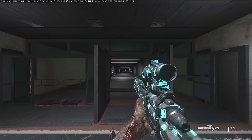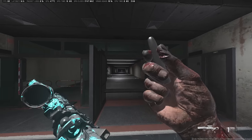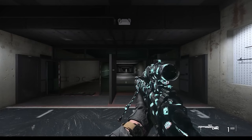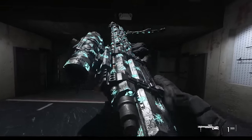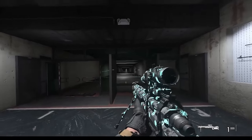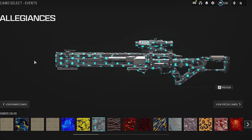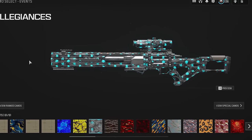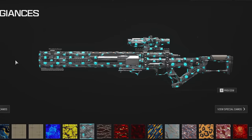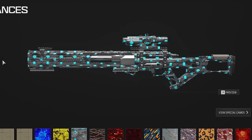The next camo will actually be animated — this is called the Allegiances camo. It has a bunch of different blue icons that are moving all around, as you can see in the footage. To unlock this, you have to complete all eight weekly challenges, very similar to the Rotten Inferno camo from Season 2. Start your weekly challenges early, because once the last week of Season 3 starts, you only have a one-week window to complete week 8 and any prior weeks you haven't finished. It goes away permanently when Season 4 starts.